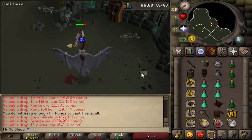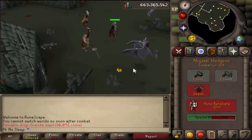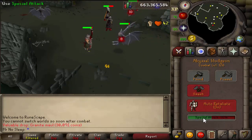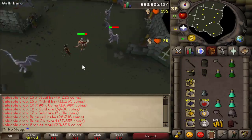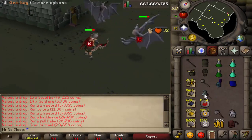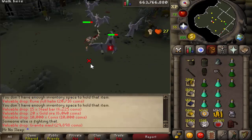It must be a rare drop table drop or something. I also recommend bringing Guthan's, super combat potions, prayer potions, and a smash weapon — you can bring a bludgeon like I did, a Zamorak hasta, a hammer, pretty much anything. Even a whip works pretty well there. Guthan's is a definite must; it makes the trip 10 times longer and you don't have to bank that much, if at all, depending on whether you want prayer potions or super combat potions — that's not even required, to be honest.